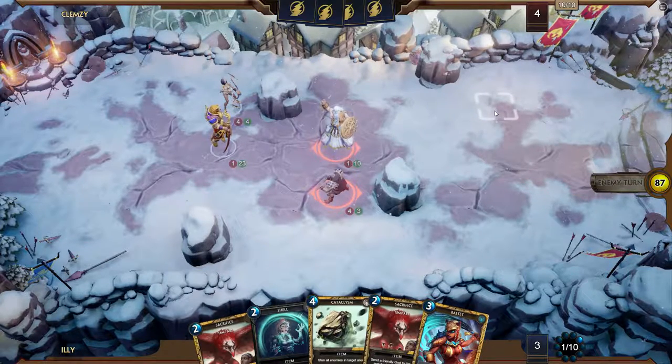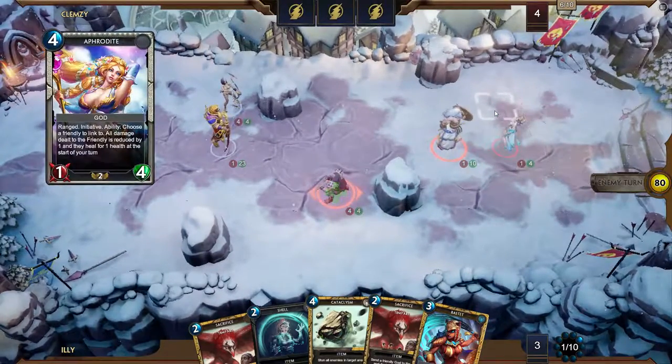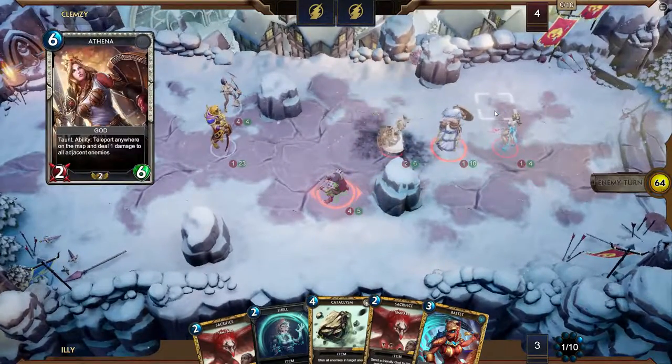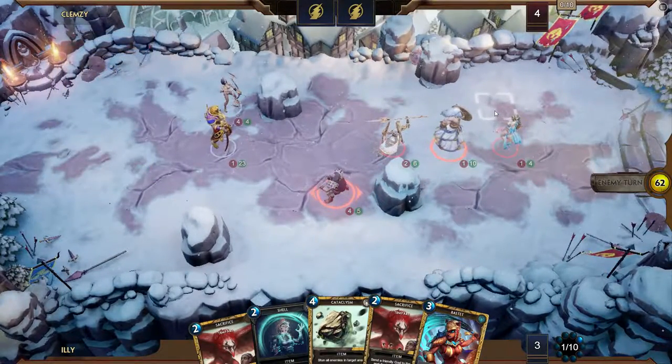I think he has a Medusa in there, and I think he's still sitting on Aphra. No — he would have played the Aphra. Yeah, there's a second Aphra — he top-decked. Who's he gonna kiss? And I have five damage. There's his other Athena.